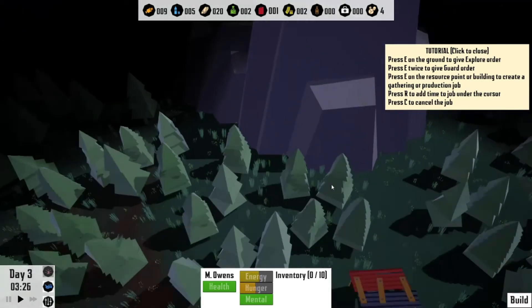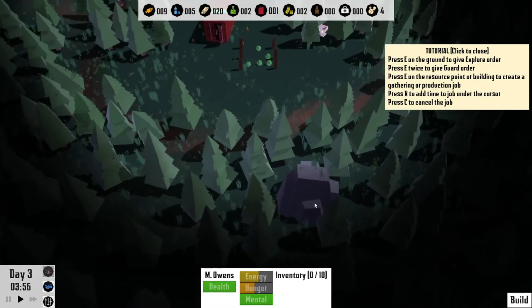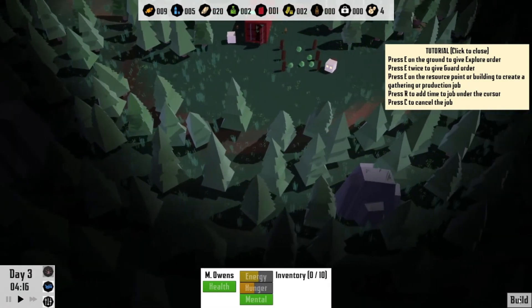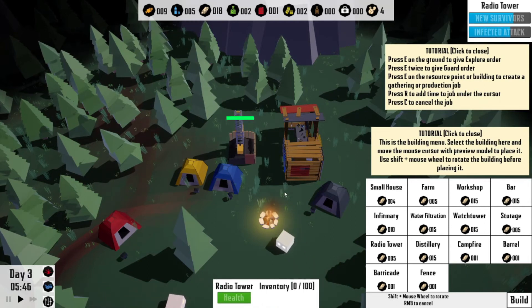You're hungry and going to eat, okay. We got all those houses cleared out, so that's good. We need more stone. Oh well, there's stone here but can I do anything with that? I think it's too big a stone. We might need some type of: launch tower, water filtration, infirmary, workshop, a bar, storage barrel, campfire, distillery, fence, barricade. I kind of wish it would tell me what these things do.